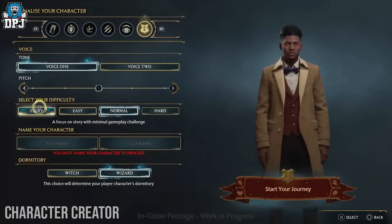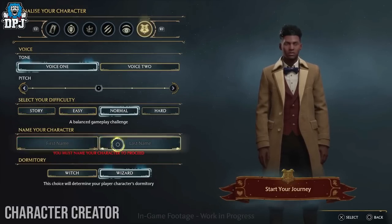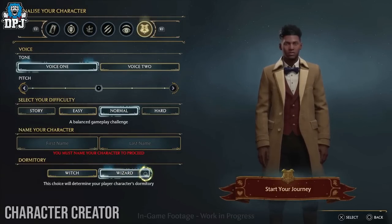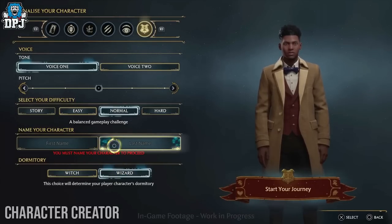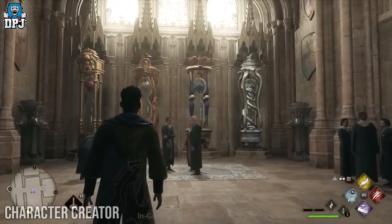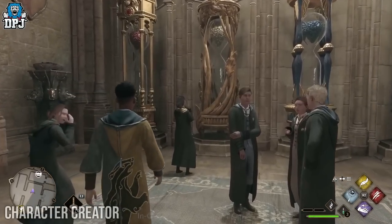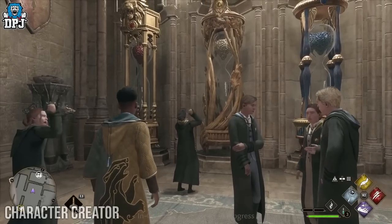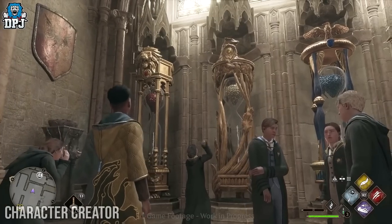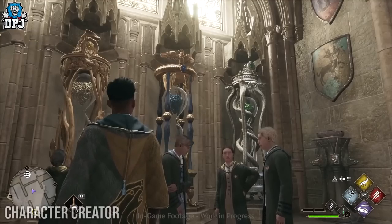We then have the option to pick our name, both first and second. And then we have to pick that dormitory — witch or wizard. Important to note: you will be able to choose your house, but that won't be done here. You will have to experience a bit of the story before that becomes an option, which does make sense. The house that you pick won't necessarily impact the game in terms of available quests and missions — everything will be an option no matter which house you choose.